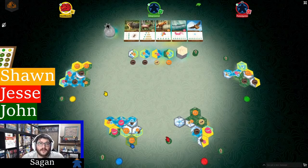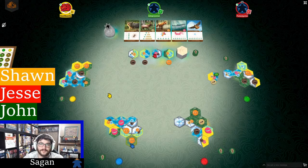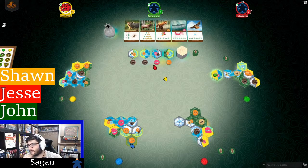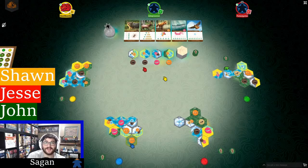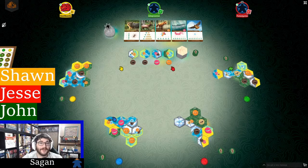It's John's turn. He takes elk and starts building a serious elk line. Meanwhile, everyone continues waiting for hawks. Salmon keeps coming out. Players joke this will set a new record for a wildlife type not appearing in the first half of the game. Someone speculates that there will be nothing but hawks in the second half.